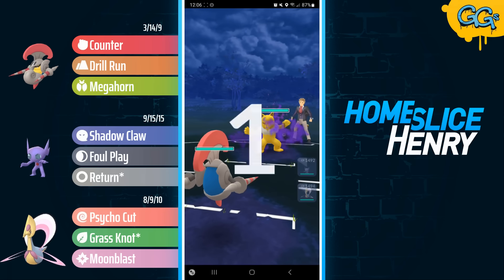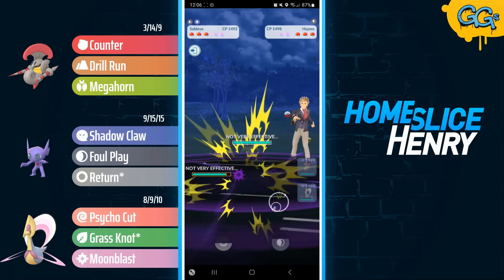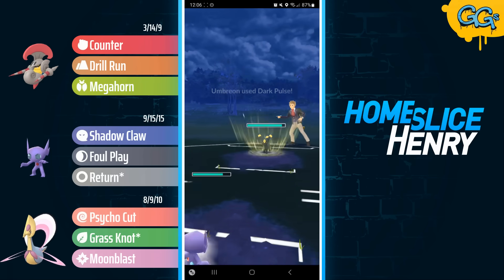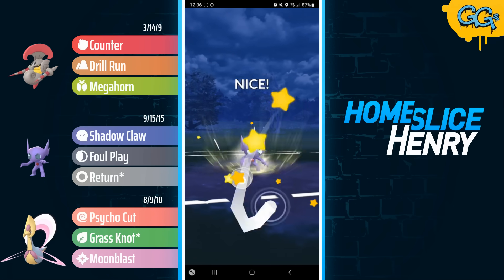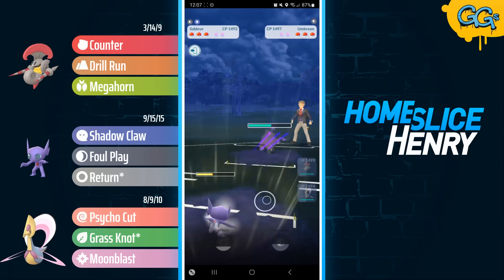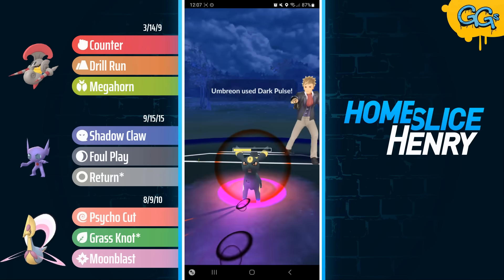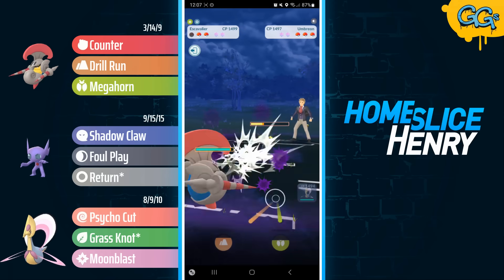We see a very unusual pick in the next match: Escavalier into Shadow Hypno. I have not seen a Shadow Hypno in many seasons, so I was a bit surprised. I safe switch into Sableye, and my opponent sends in Umbreon. This Umbreon is actually running Dark Pulse, which shores up the Sableye matchup quite a bit — Umbreon with Snarl can cleanly two-shot with Dark Pulse. They fire off the Dark Pulse, and now I'm going to send in Escavalier.